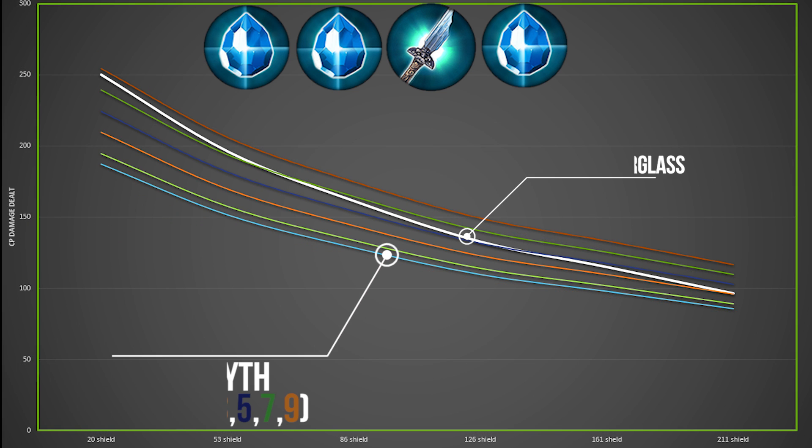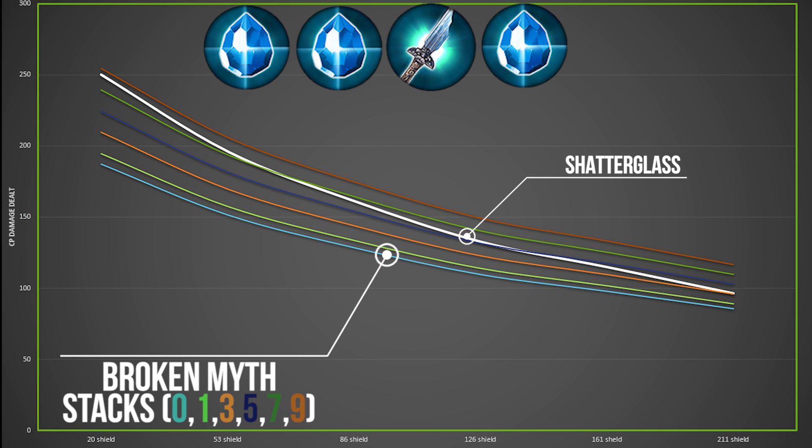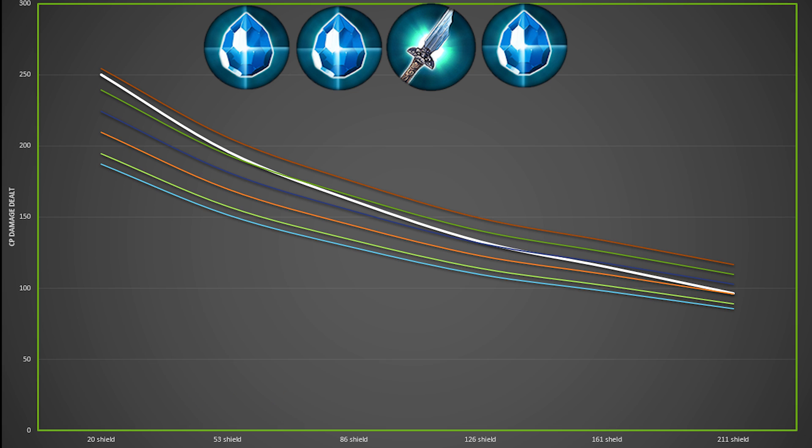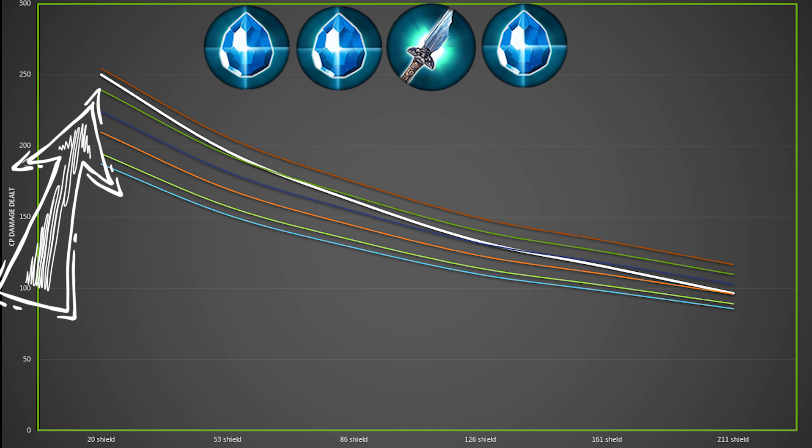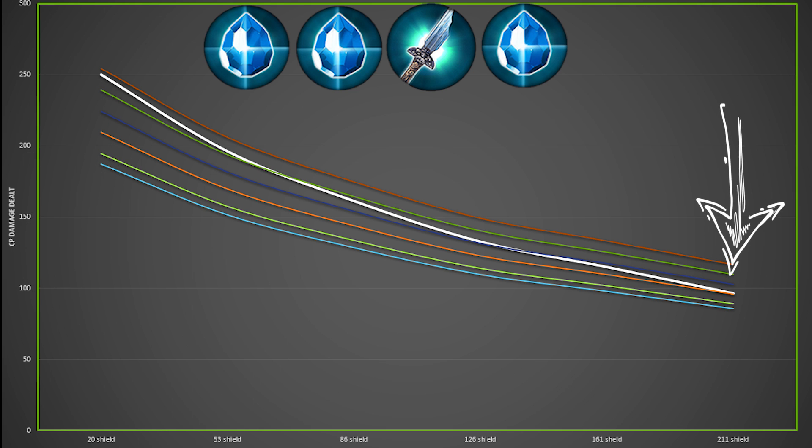Let's change things up and look at if we add a Shatterglass to either build — so double Shatterglass versus Shatterglass plus Broken Myth. You can see that double Shatterglass is outperformed by Broken Myth at the lowest shield value of 20 at 9 stacks. But as the white line decreases — which is the Shatterglass line — you'll see that at 211 shield, it takes only three stacks of Broken Myth to equal the damage of a double Shatterglass, as illustrated by the arrows.